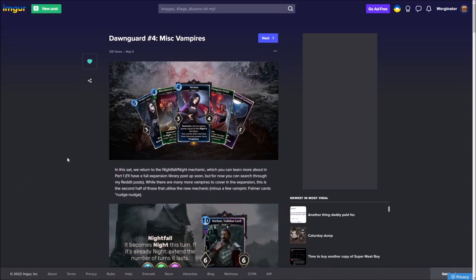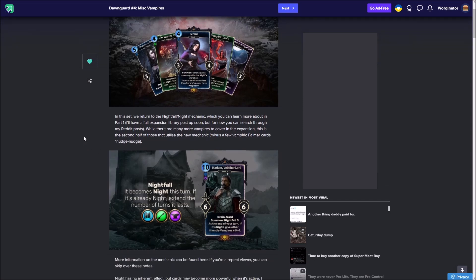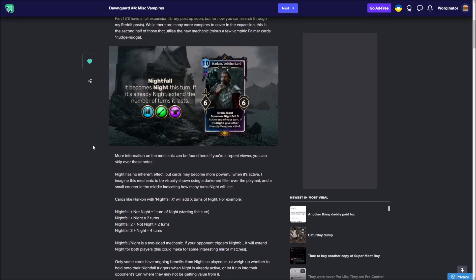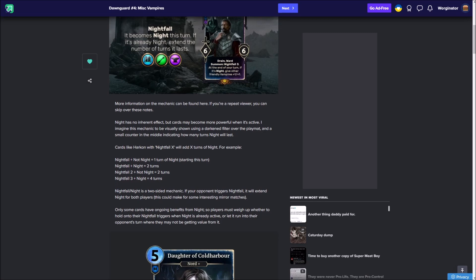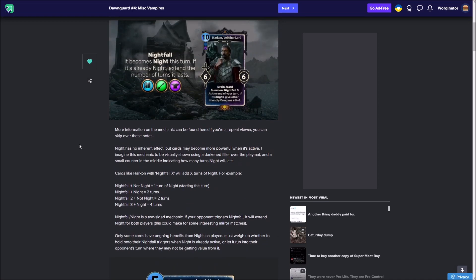This first bit is mainly just a run-over of basically what the set is — the link to this will be in the description of the video. As you'll see here, these are some more vampire cards that work with Nightfall, and there are hints that we might have a Falmer set — however you're meant to say it — in future, and there is one you can go look at now if you want. I'm just reviewing them by my time, only doing two of these a week. Here's the basic way Nightfall works: when played while it's not night, it lasts for one turn, and if your opponent triggers it, it'll extend for both players. If you want more detail, I mentioned it in the first video, so let's go on with reviewing the new cards.